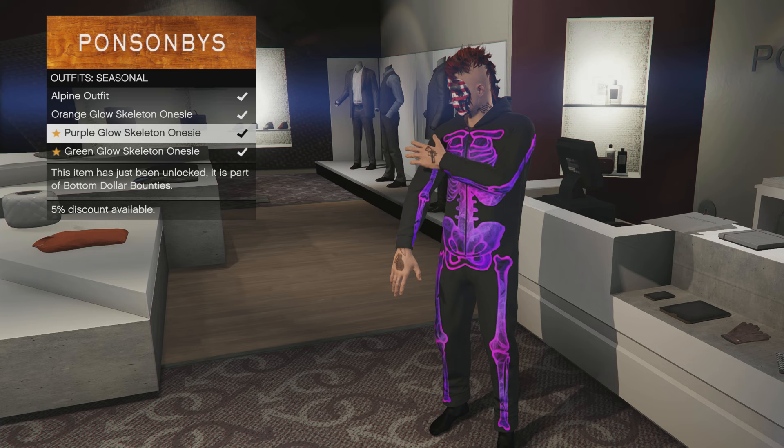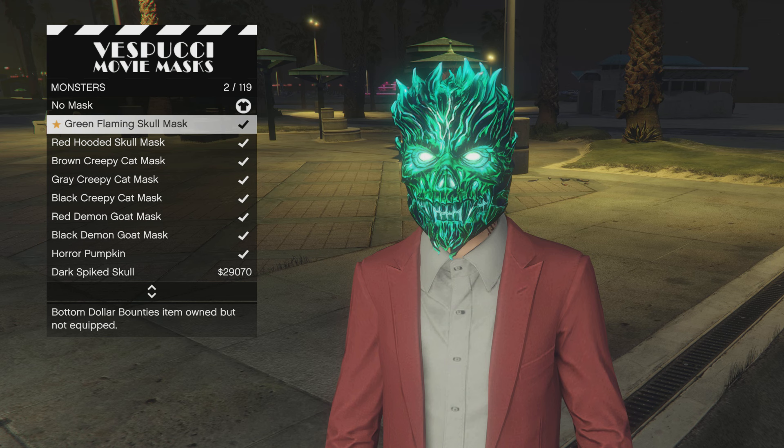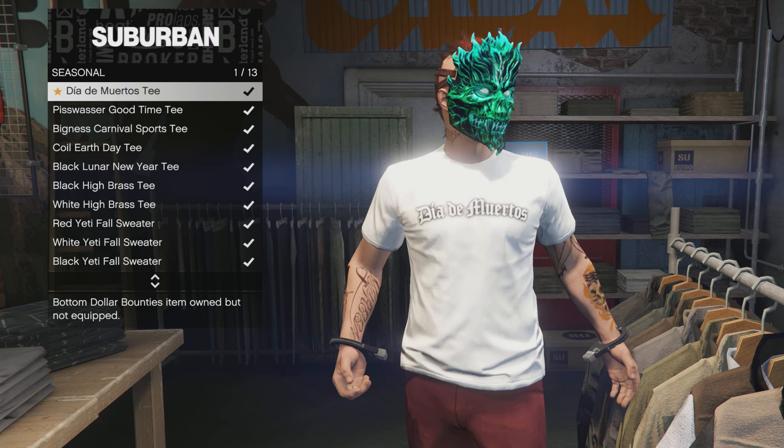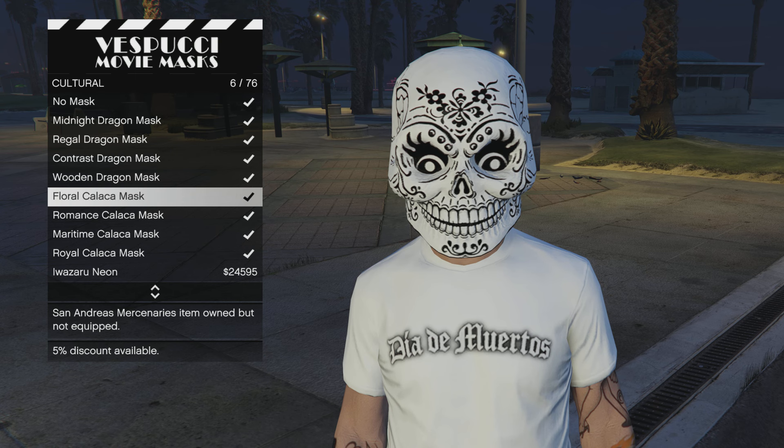We can now pick up the purple glow skeleton onesie and the green glow skeleton onesie — that's our gift for crushing the zombie survival challenge by slaying over 800 million zombies. We've also got the green flaming skull mask to pick up, and the Dia de Muertos t-shirt just for logging in. The t-shirt has a really cool graphic on the back, so make sure you guys check those out.